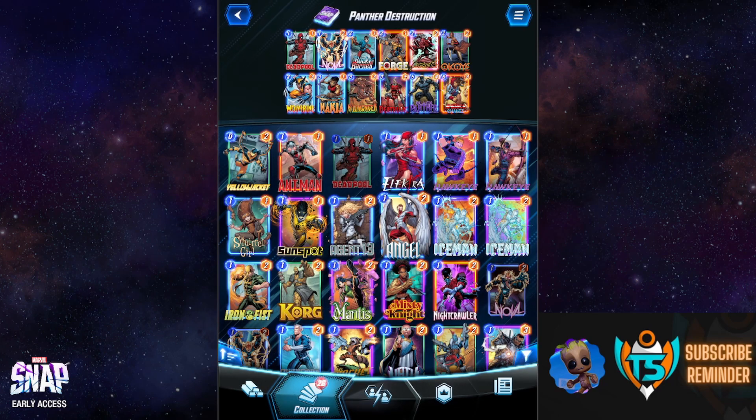This version includes Deadpool. It would also include Venom if I had it — if you have Venom, drop Wolverine and put Venom in there; I think that would be a much better slot. The point of this deck is to boost the power of Deadpool and Black Panther.